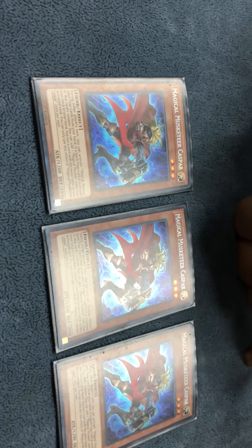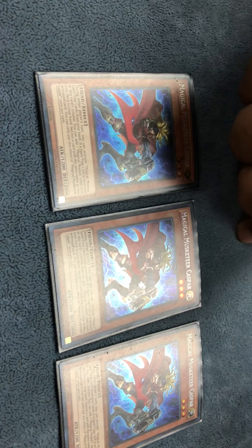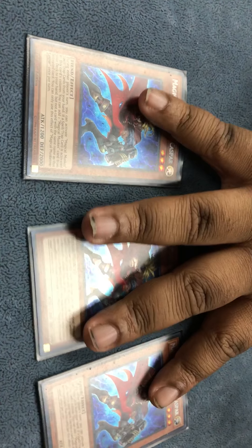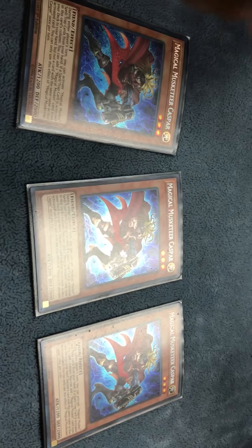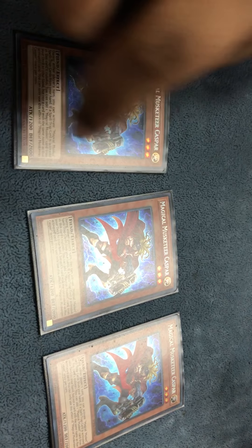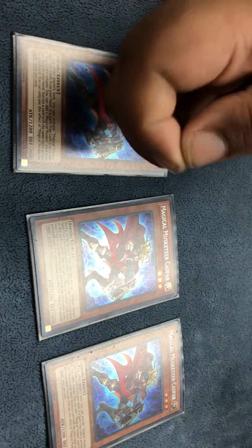Three Caspar. All the Musketeer monsters have the effect to activate Musketeer spell traps from your hand to the field. And when spell traps are activated in their columns, you get to do whatever their effect is. So this one searches — it searches a card in its column.